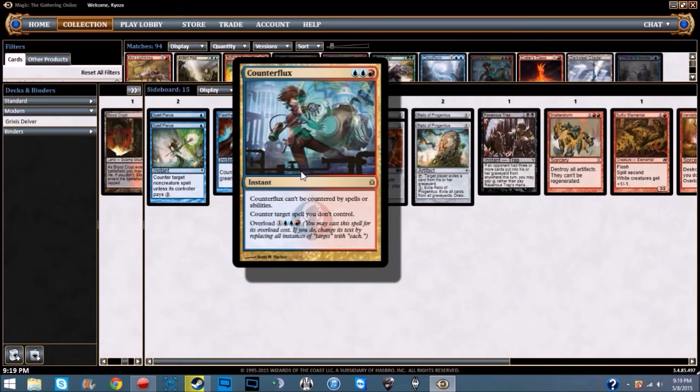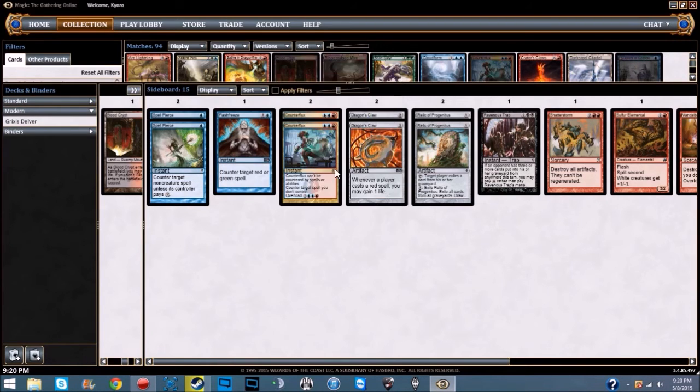We're running two Counterflux — two blue and a red: can't be countered, and counter target spell you don't control. It also has overload for two blue, a red, and one colorless — if you cast it for the overload cost, it counters each spell you don't control. This mainly comes in against Storm: they go to cast Grapeshot or Empty the Warrens, and in response you overload Counterflux to get rid of all their copies. You need this against Storm.